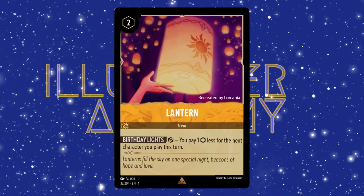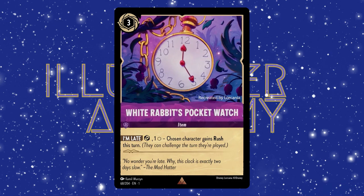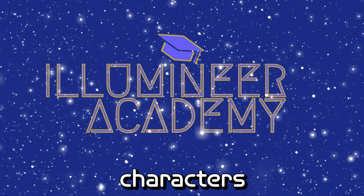Using an item is the same as activating an item, which is another thing that you can do during this phase. If we look at Lantern, we can see that to use its ability, we have to exert it, and then we can pay one less ink to play our next character. If we look at Coconut Basket, we see that we don't have to do anything with the card for its ability to be activated — it waits for us to play a character to trigger its ability. Finally, if we look at White Rabbit's Pocket Watch, we see that we have to exert it and pay one for its ability to happen. In your main phase, you can also use character abilities. If we look at Elsa, we see that her ability requires us to exert her, and then we're able to exert an opponent's character. We can only use this the turn after Elsa has been played, because characters have to wait for their ink to dry.